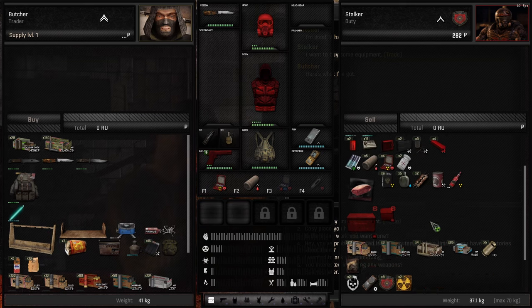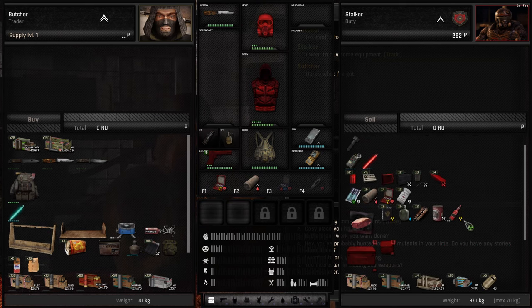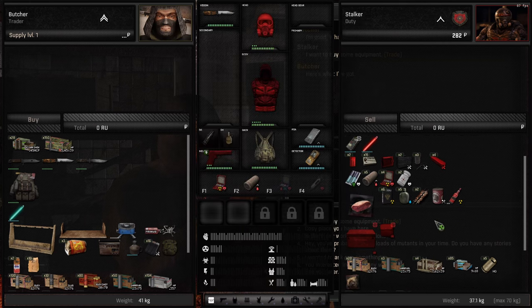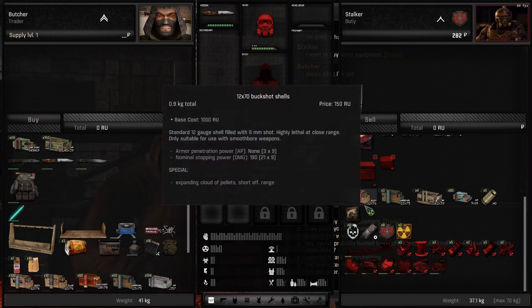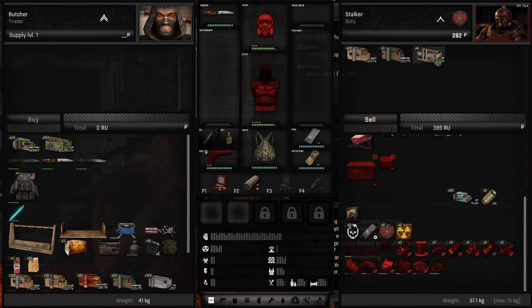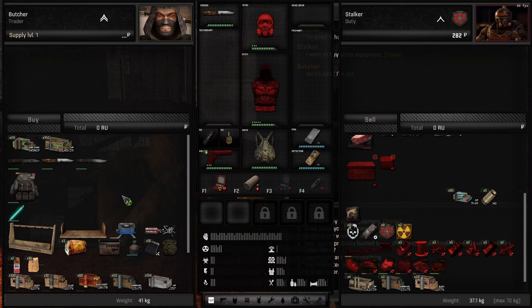We have some mutant parts but I don't wanna sell anything to him yet — I do wanna make a little stockpile of stuff. We could sell some ammo though I'm pretty sure the mechanic will pay more for it.